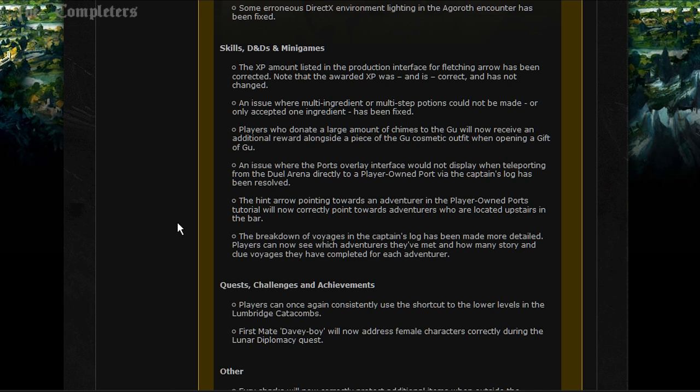Players who donate a large amount of chimes to the Goebie will now receive an additional reward alongside a piece of the Goebie cosmetic outfit. An issue where the ports overlay interface would not display when teleporting from the Jewel Arena to a player-owned port via the captain's log has been resolved. The hint arrow pointing towards an adventurer in the player-owned ports tutorial will now correctly point towards adventurers located upstairs in the bar. A breakdown of voyages in the captain's log has been made more detailed, and players can now see which adventurers they've met and how many story and clue voyages they've completed for each adventurer.